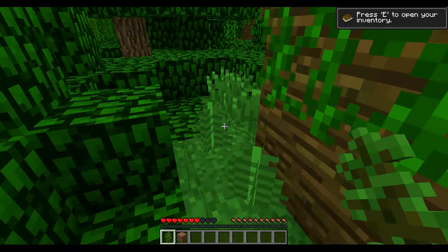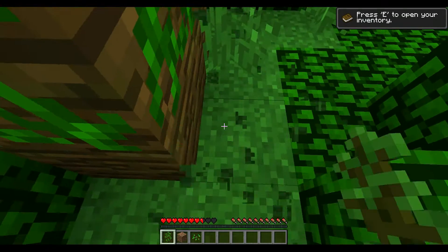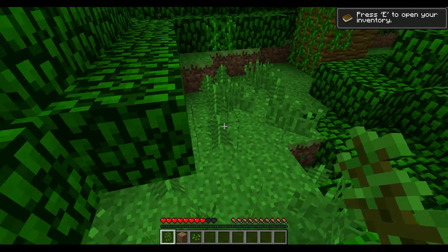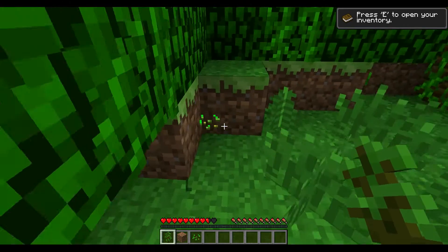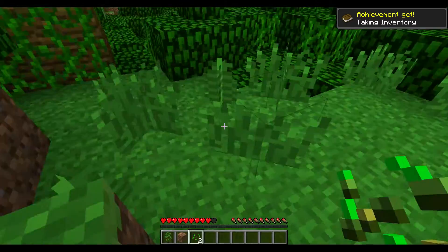You can get ferns on the ground, but obviously you need shears to collect them. If you use shears on them, you'll actually get a fern back — otherwise you'll just get some seeds. Here's a fern. I don't think these seeds are special — I think they're just normal seeds and they will grow into wheat.